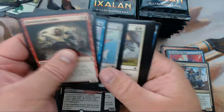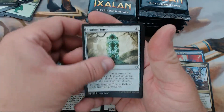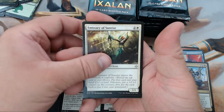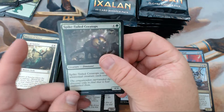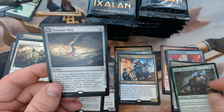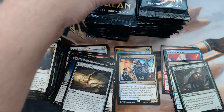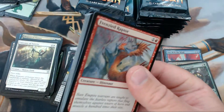All right, we have Sentinel Totem, Deathless Agent, Emissary of Sunrise, and our rare is — I think that means we got a flip card for our rare because there's a foil in front of it. We have a Spike-Tailed Ceratops and a Treasure Map as our rare. That's how it's working: if your rares are flipping, the foil is in front of the rare.